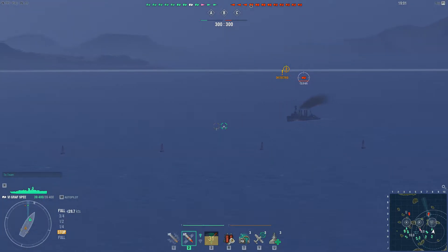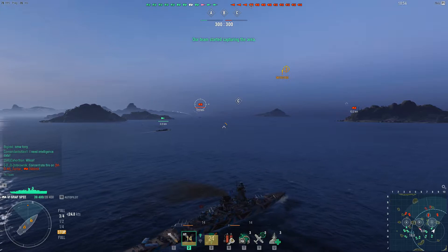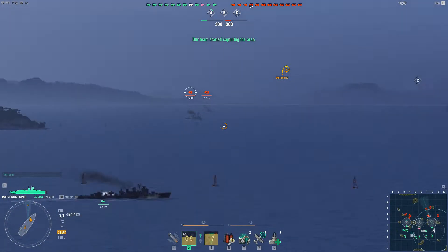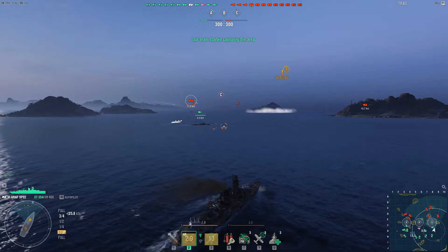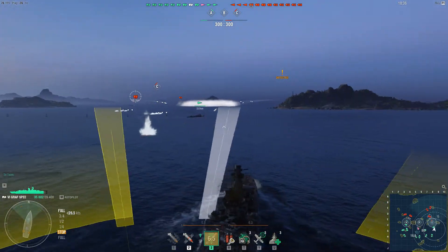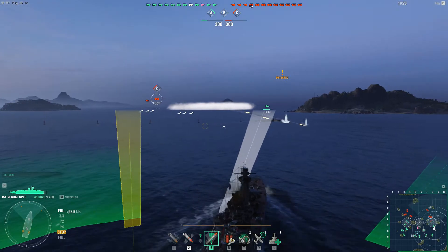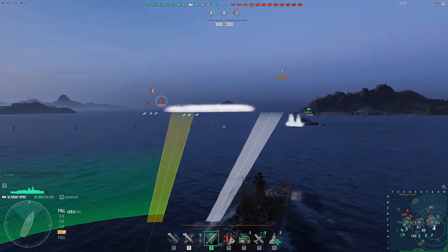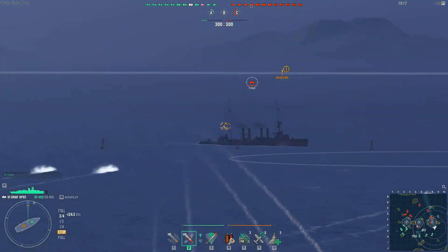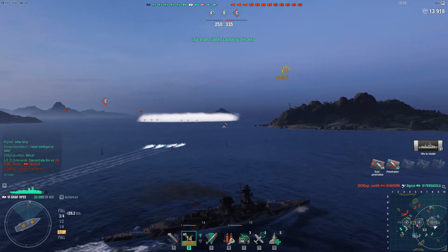This guy in the Ohio-class cruiser doesn't realize what he's going up against. The thing with the Admiral Graf Spee is it's got battleship guns, but unfortunately battleship accuracy. What you've got to do is steam in close, let off some torpedoes, and fire a couple good salvos — you have to get in close for the main guns to be accurate. Right here we let a salvo rip and it gets a citadel hit — 13,000 damage.